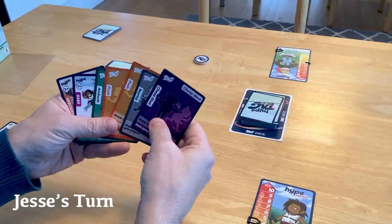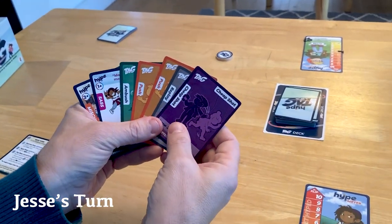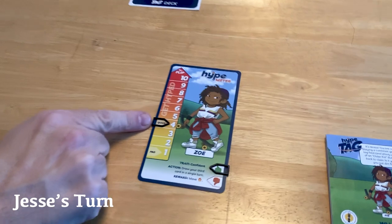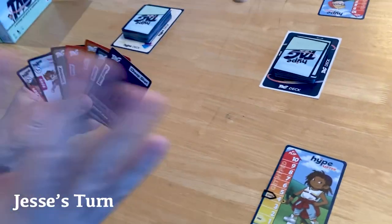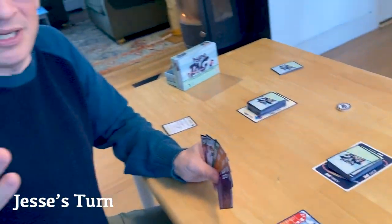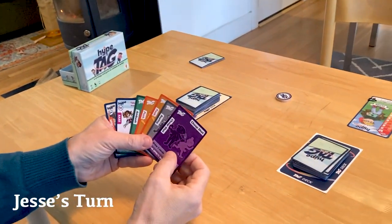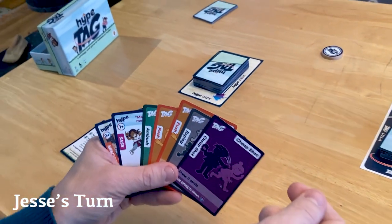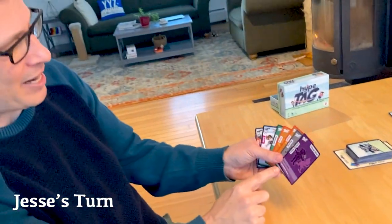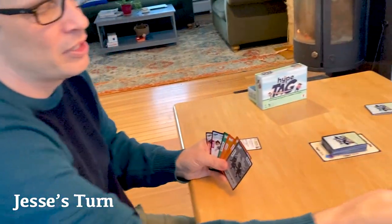I start with five tag cards and two hype cards — good cards for the learning game. We're starting in quick mode, which means Zoe is already on four. First part of my turn is regroup, which means I can discard a card to draw a card. I'm going to get rid of Cheap Shot since it's a down move and I don't really want to go down early in the game.